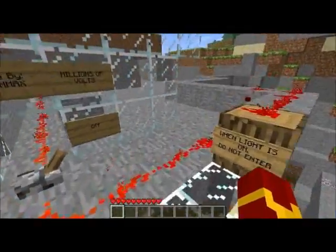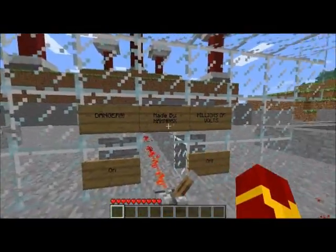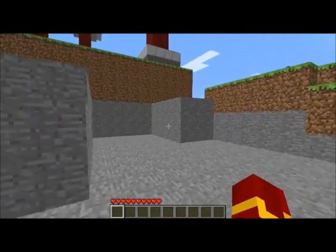I put redstone lights to indicate whether you can go out in the field if it's safe or not. I'll show you the gate switch that I built here in this little room.